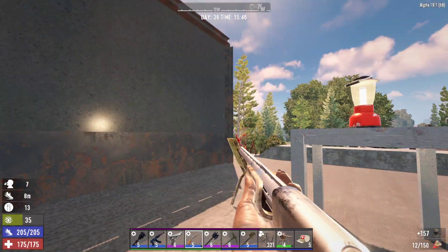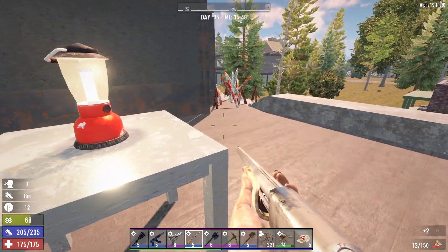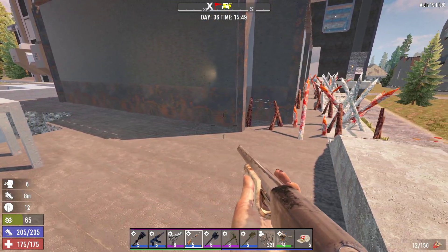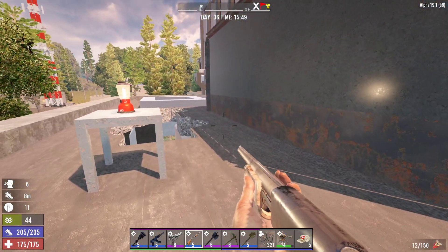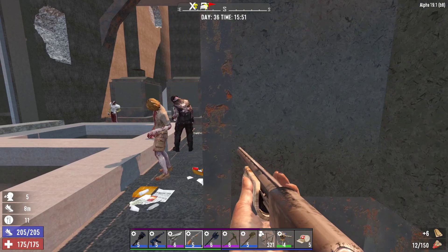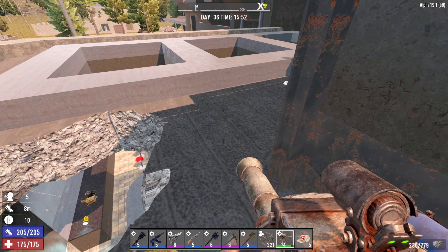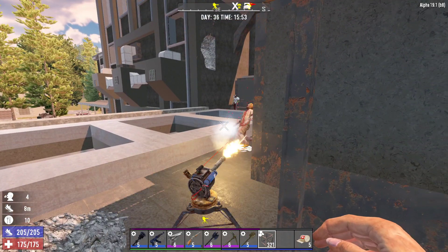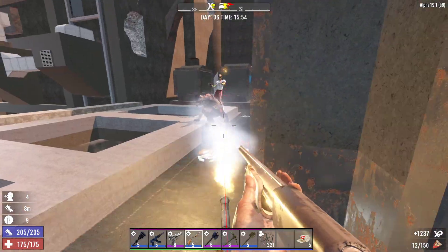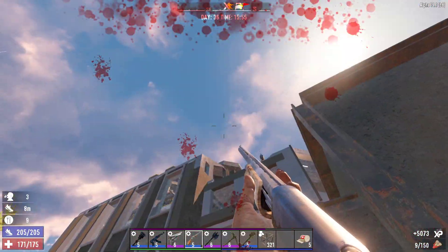I'm not seeing them. Let's pick up the chairs. I'm guessing I'm not meant to go that way — I'm not sure what tells me that. Maybe all the spikes? Alright. Oh! Hey Junkie, say hi to a few people for me. Told you those stupid things were going to show up.